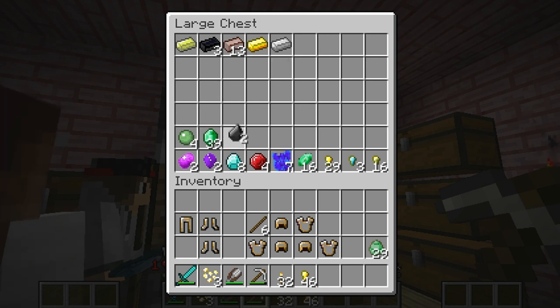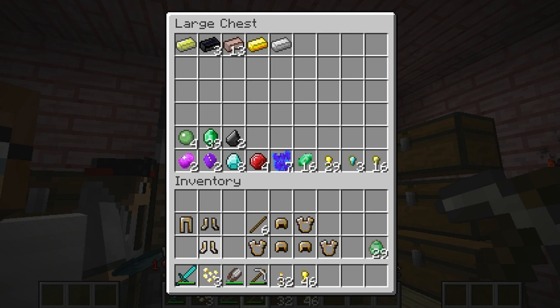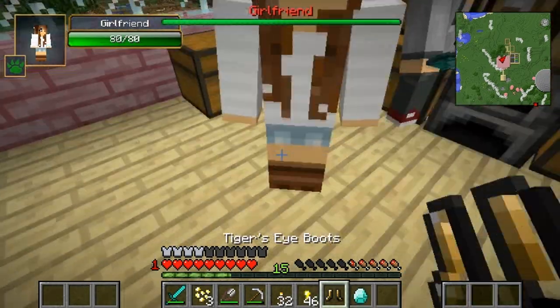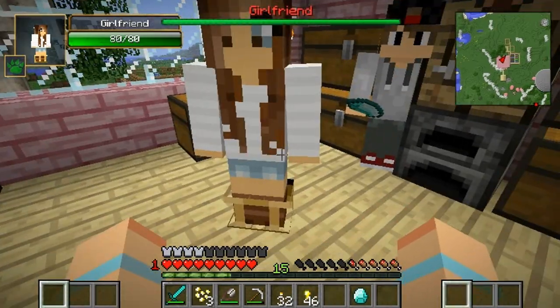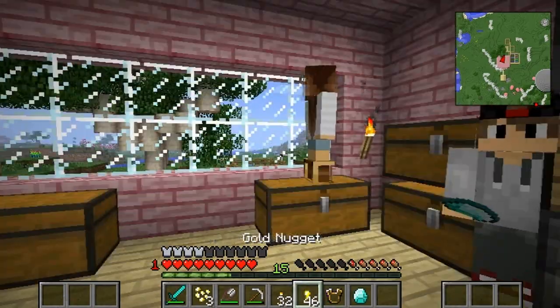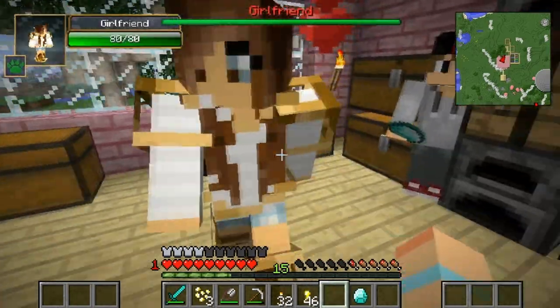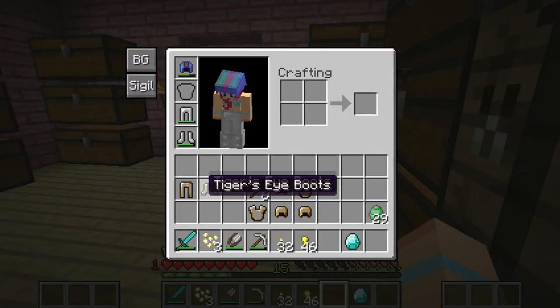Let's see if Dawn wants to wear this tiger's eye stuff. I don't know if she will or if it's Jake's out there. But I really want them to be protected. Dawn, come over here. Dawn, would you like this one as well? Oh, you look really neat Dawn, I love that. Let's give you a full set so you look beautiful.